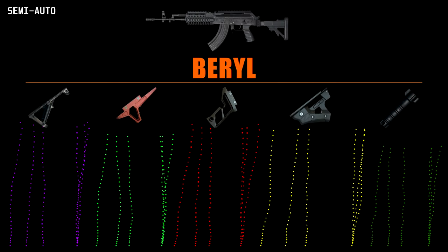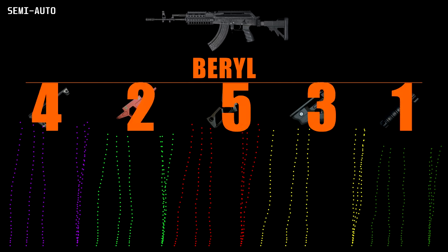As can be seen, the vertical grip is the best for reducing vertical recoil. The only grip that really presents any horizontal recoil is the lightweight, which you would never use for spraying. The half grip is also viable as an option, although I would prefer the vertical grip on this AR. My rankings stand at: vertical, half, thumb, angled, lightweight.